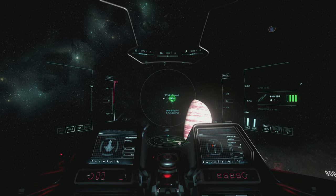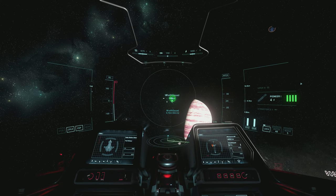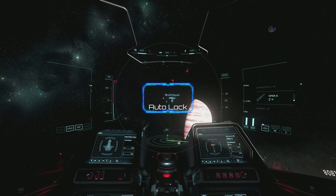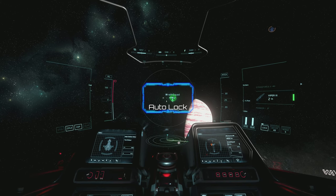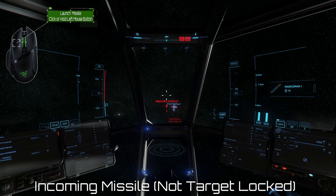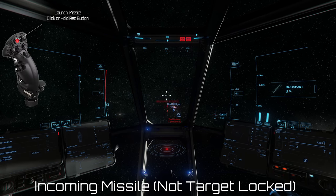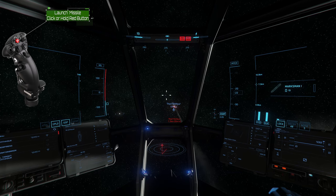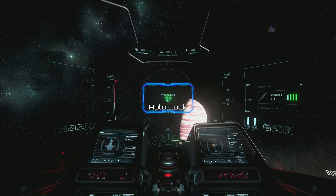Once missile operator mode is accessed, the default missile will automatically begin to lock the target. A circle will begin to incrementally complete itself. When the circle is complete, this indicates full lock. The missile can be fired at any time once missile operator mode is accessed by clicking or holding the left mouse button, or clicking the indicated red button on the Alpha right hand grip. Waiting for the ring to complete will increase the potential for hitting your target.